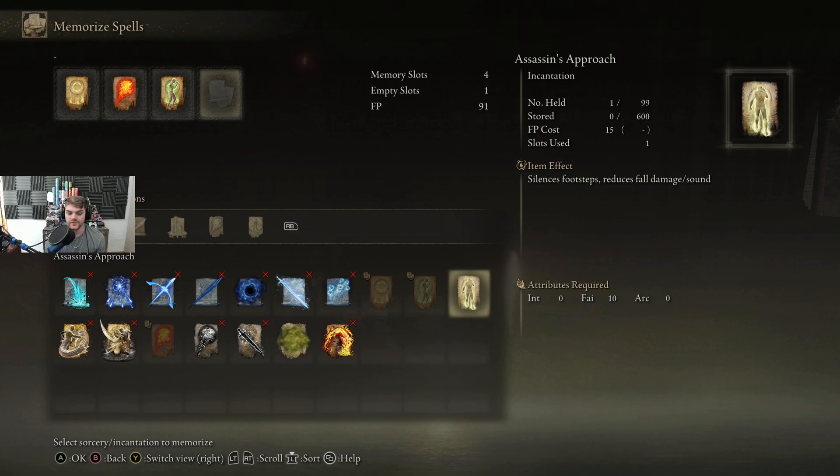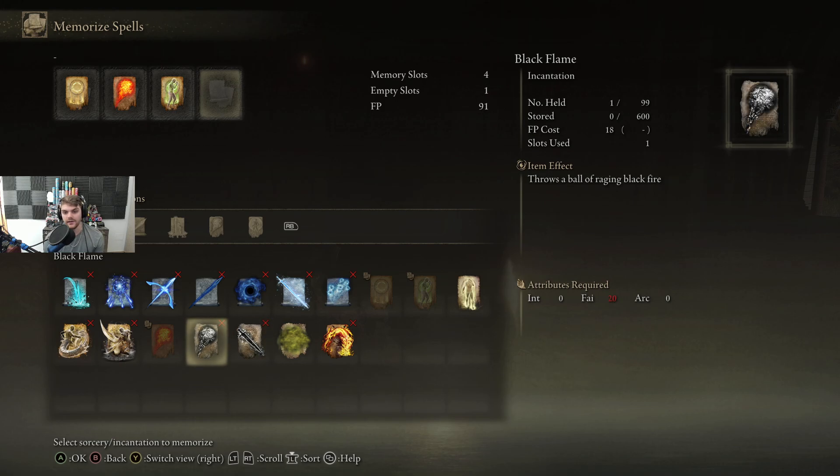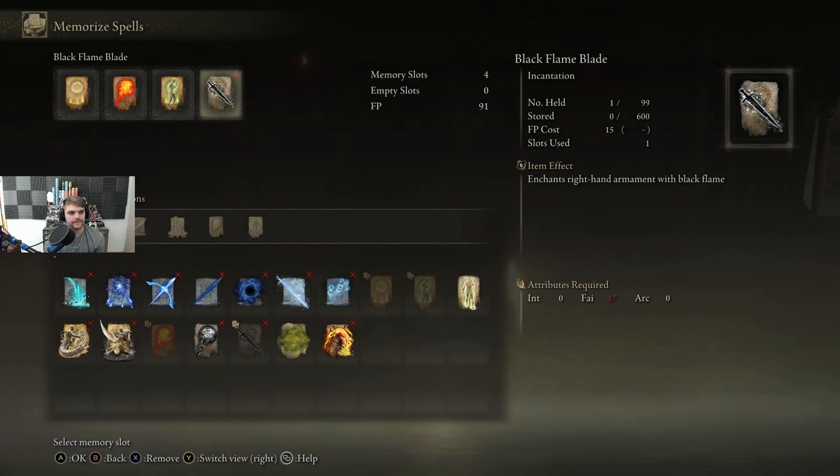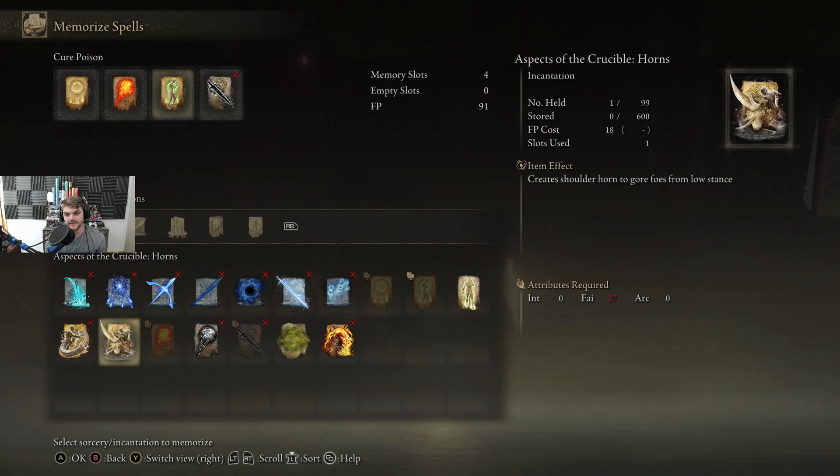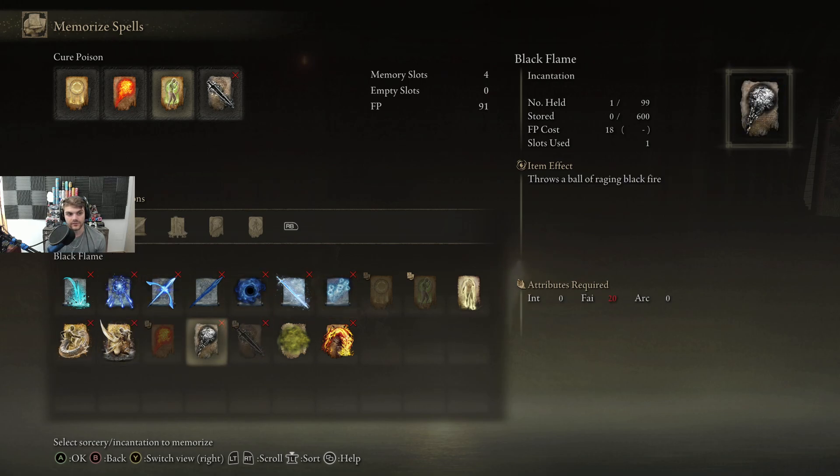Silent footsteps and reduce fall damage - pretty cool. What is this? Poison Mist. Nice. Enchant the right weapon, and the flame. So what does this flame do? I'm guessing it's just like an amped up version of that. I can't use it, as I can't use most of these things. But if I increase my faith to, say, level 20...